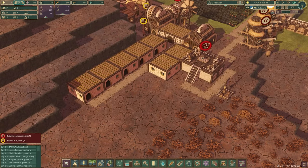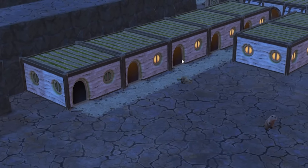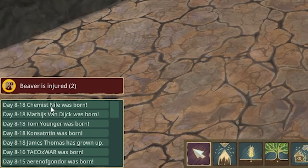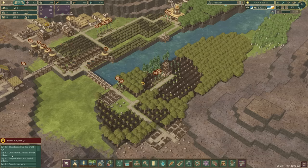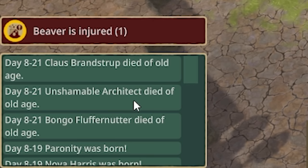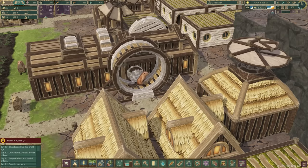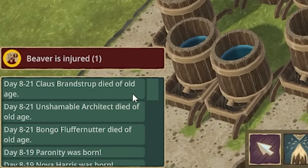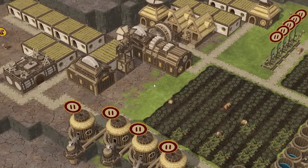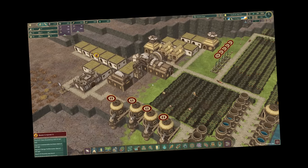The new beaver houses are in, which means after another night, lots of baby beavers have been born. And look - it finally got to him. Unshameable architect died of old age. He lived a long life of not being shamed, escaping the shame wheel constantly, but death did finally catch up with him and he dies in shame. Probably, maybe - I didn't actually see what happened.